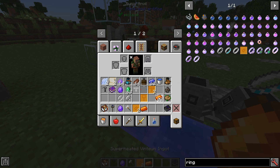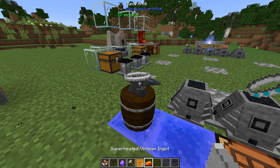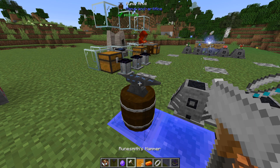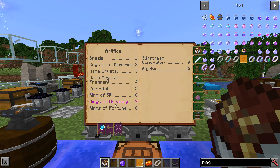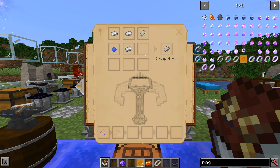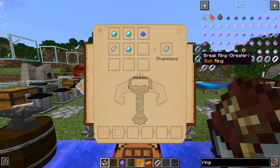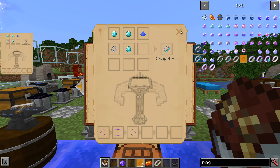Put the mundane ring rune pattern down on the runic anvil, take a superheated vintium ingot, put it in place and bang away on it. Now I have a mundane ring. Under artifice you'll find rings of breaking - there's also rings of silk which gives you silk touch, rings of fortune which increases drops like a fortune enchantment on a pick, and slipstream generators which we'll cover at the end of the episode. You can make a ring of breaking that upgrades to iron pick level using iron ingots and vintium dust plus the mundane ring, or you can go for the greater break ring which requires three diamonds, vintium dust, and a mundane ring. That's the one we're going for.